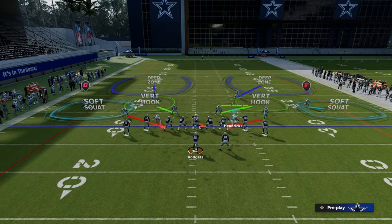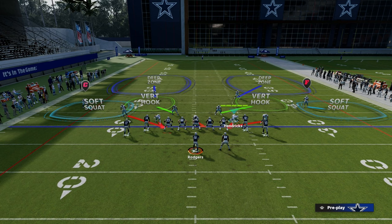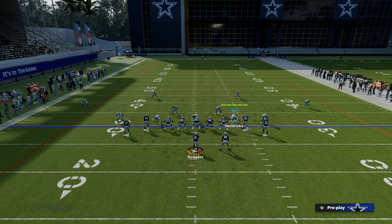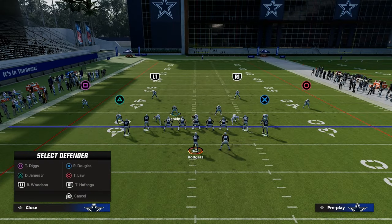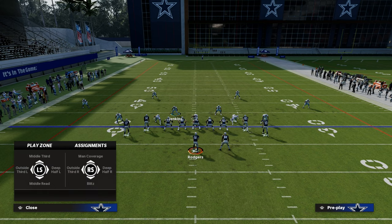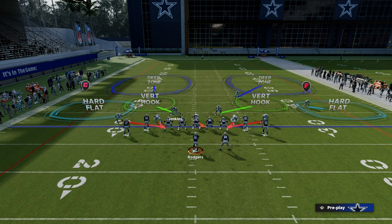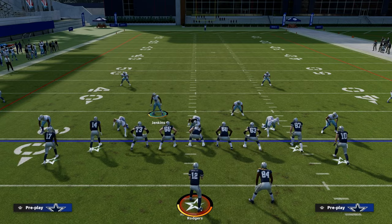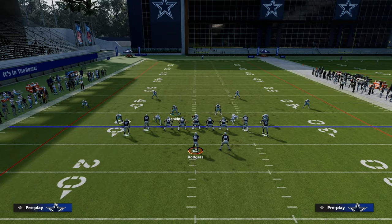This is going to give you your base foundational defense against gun-tight, and then we're going to move into more of a max coverage. What we're going to do is press that left slot and shade our coverage underneath. Then we're going to take these safeties — you'll see the adjustments have changed — and instead of having them in deep halves where they don't really cover corner routes, we're going to put them in outside thirds. Left safety to an outside third on the left, right safety to an outside third on the right.